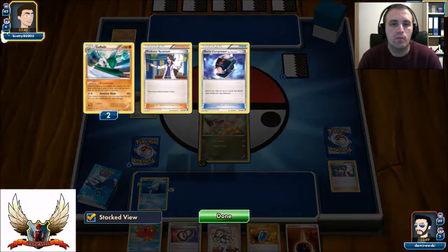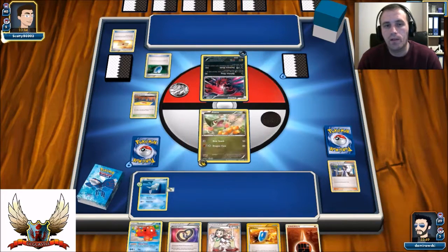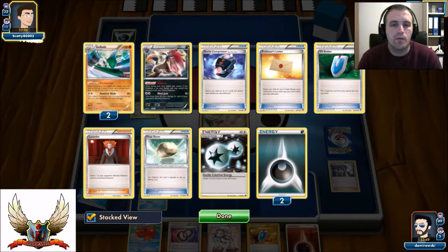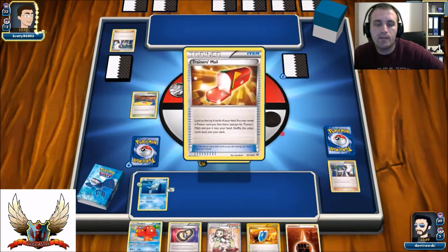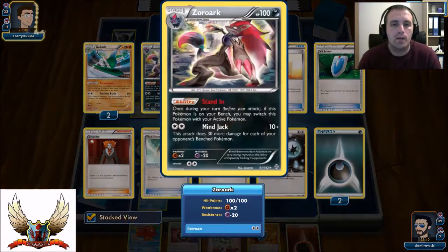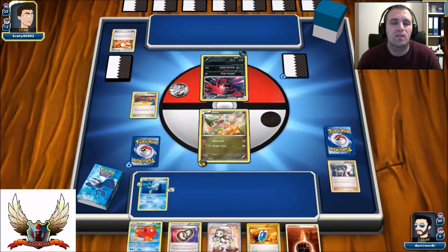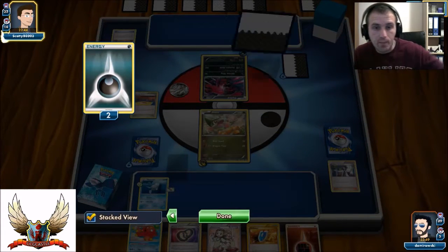I need to keep my bench small so I don't increase the damage Mindjack can deal. He plays two Puzzle of Time to retrieve two cards from his discard pile — a strong tech. Then Ultra Ball for Sycamore and a Darkness Energy, probably to get Zoroark. He also played Yveltal EX, some big threats developing. He plays just one Puzzle of Time, so I'll probably take 30 damage from Oblivion Wing — as expected.